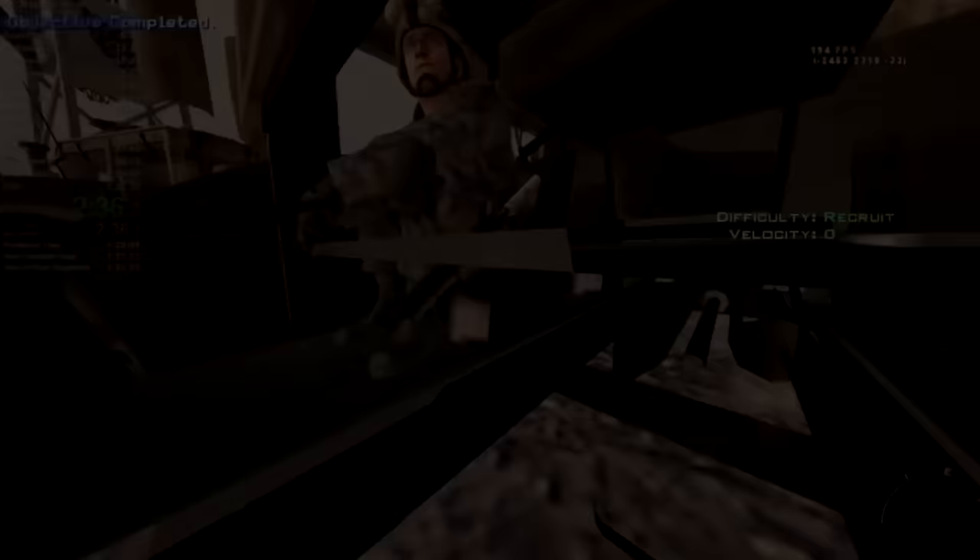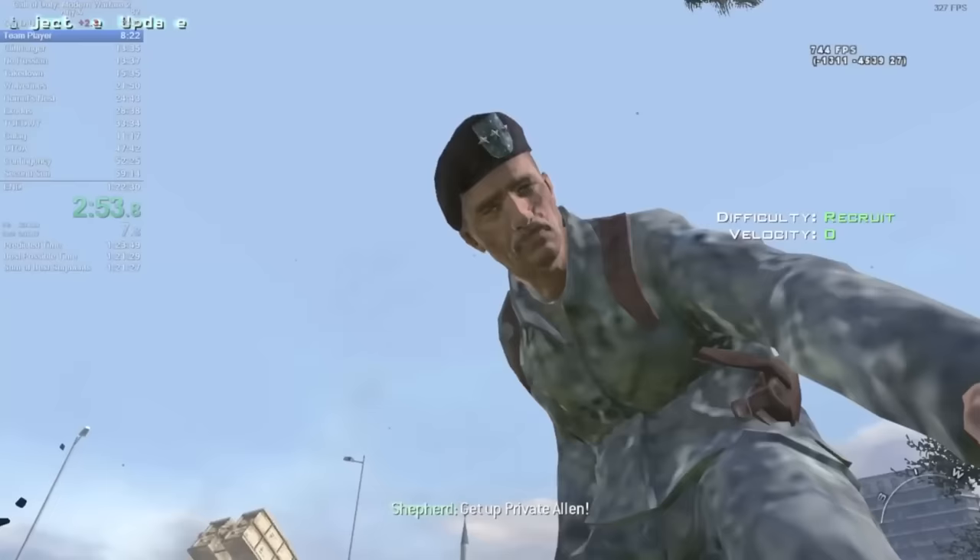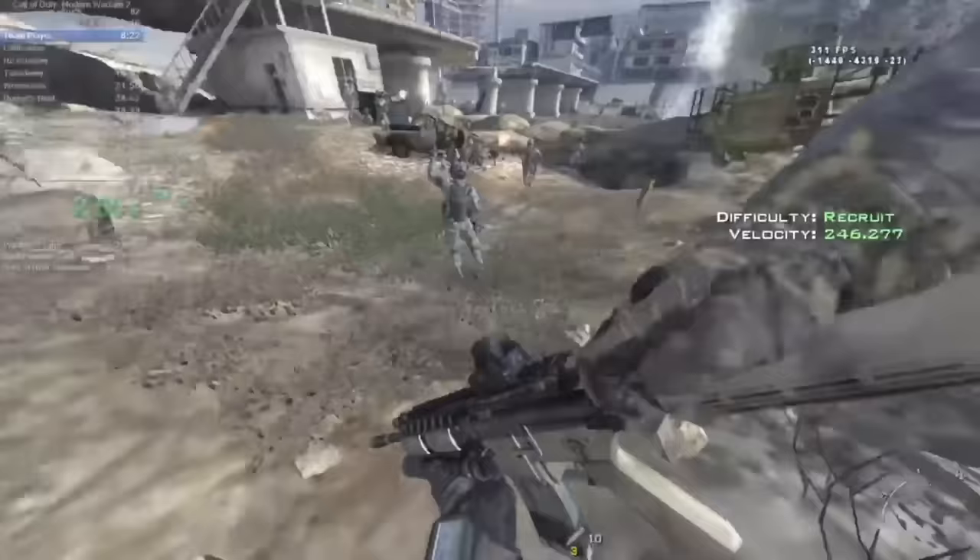Sergeant Foley yells to the squad to ready up and the screen blacks out as we presumably prepare for battle. The next mission is Team Player, and we wake from shell shock on the ground due to our vehicle being destroyed by an RPG.